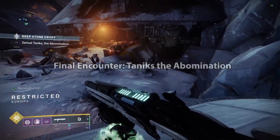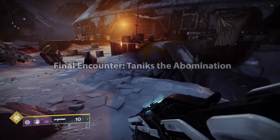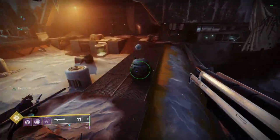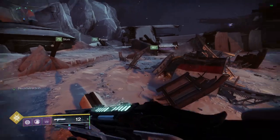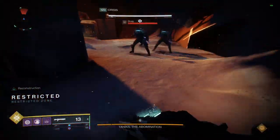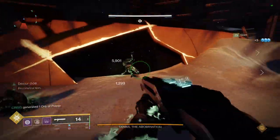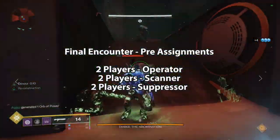The final encounter of the Deep Stone Crypt — you'll be fighting Taniks the Abomination as he survived the crash, and you must finish him off once and for all. There are a lot of similarities between the mechanics of this fight and the previous encounter but some key major differences as well. Once again you'll want three pairs: two assigned as Operator, two as Scanner, and two as Suppressor.